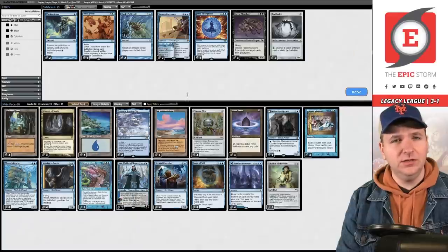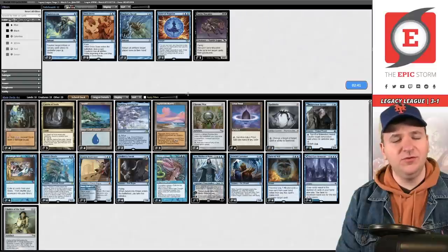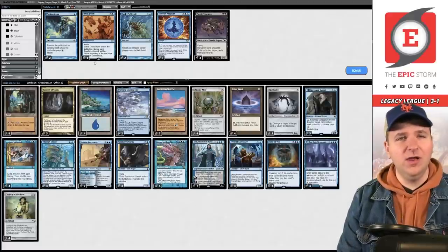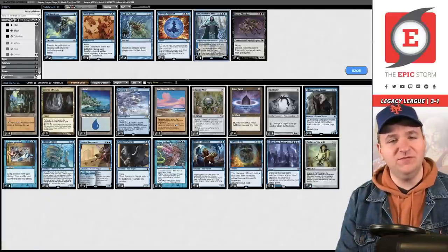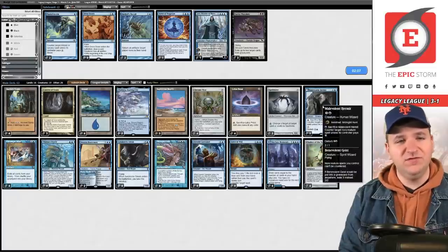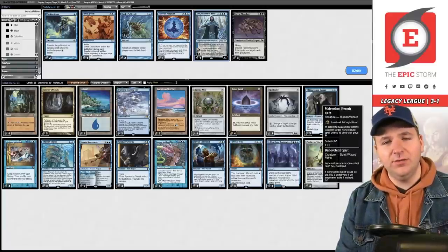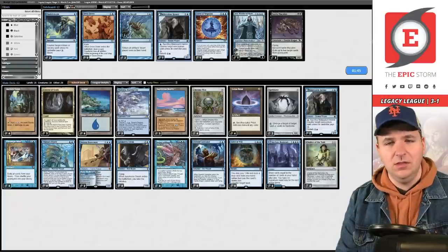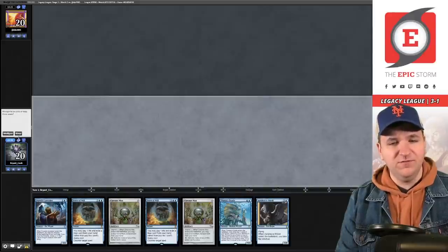Facing Stoneblade — Brazen Borrowers should be pretty good. Spell Pierce can protect from removal and Prismatic Ending clearing Chalice. Dress Down does stop Stoneforge but I don't know how good that actually is — it can also stop True Name from naming you, I believe. I'm getting rid of Jace. My gut tells me to board out Hermit too — in fact this might be the weakest card in the deck versus Stoneblade. Three mana against the Stifle-Wasteland deck with a bunch of removal might be a tall ask.